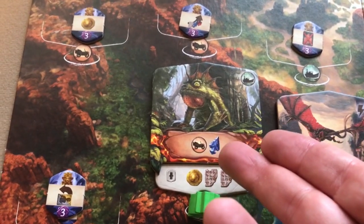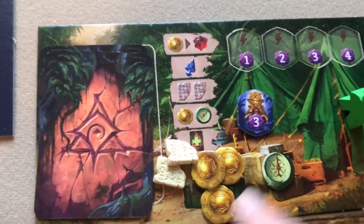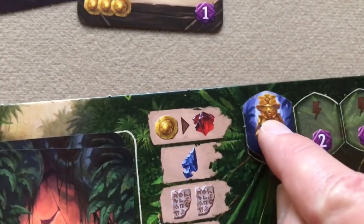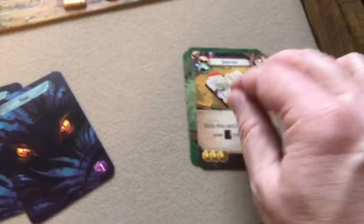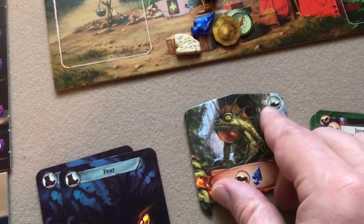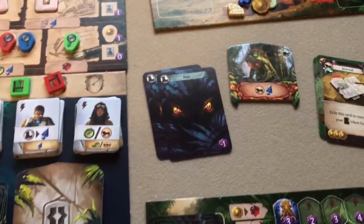Green demonstrates overcoming a guardian. He needs a jeep travel icon and an arrowhead. He doesn't have an arrowhead, so as a free action he places an idol on the idol board to claim an arrowhead bonus. Then as his main action, he pays the jeep card and the arrowhead to overcome the guardian. He claims it — earning a boat boon usable as a free action anytime and worth five points at game end.